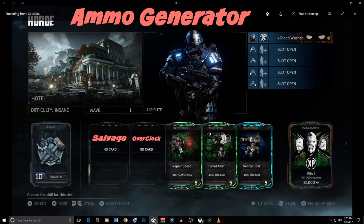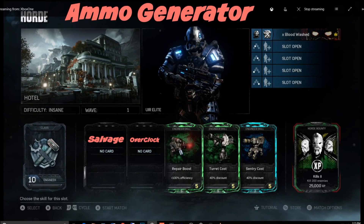Build number 3 is the Ammo Generator. Skill 1 is the new skill Salvage — enemies killed by your sentries have a chance to drop ammo magazines. This is pure speculation, but it might be very helpful given we may be going through more ammo without as many turrets. Skill 2 is the new skill Overclock, skill 3 is Repair Boost, skill 4 is Turret Cost, and skill 5 is Sentry Discount.